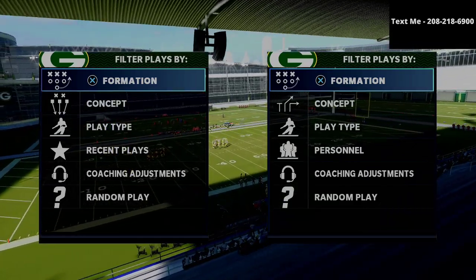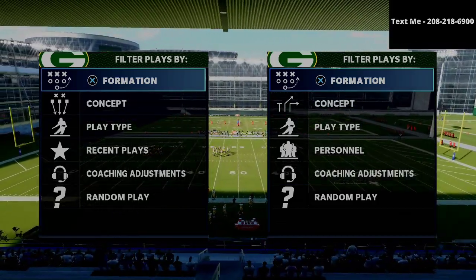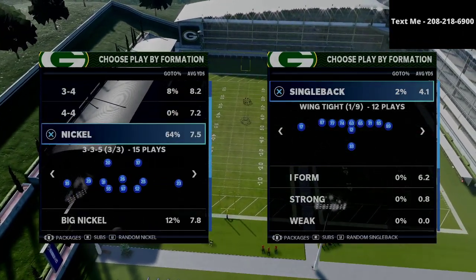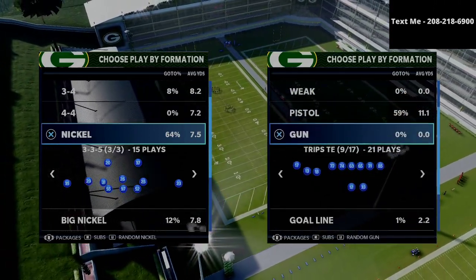In today's video, we're talking about a five-man pressure concept. This pressure concept is really good, especially against offenses like under center, but also against offenses like the trips tight end. I'm going to show it to you against trips tight end in this video.